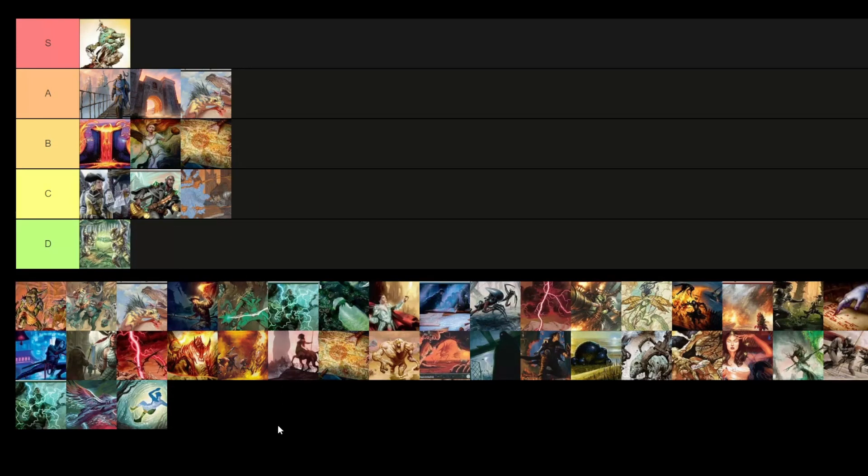Flickertron — B tier. It's a good deck. I think it's the better version between Altertron and Flickertron because Flickertron has more versatility with toolboxing to get out of certain situations. It doesn't entirely rely on the combo. Yes, it wins off comboing with Ghostly Flicker, Stonehorn Dignitary, and Mnemonic Wall, but you can also win by flickering back burn spells and kill spells. It doesn't have the same vulnerability as Altertron where removing your artifacts leaves you completely without a backup plan.